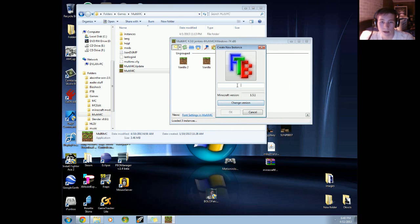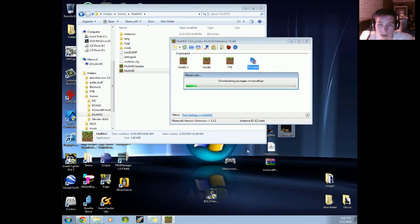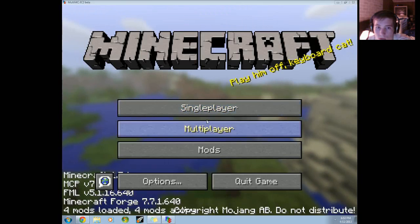Then put an instance name in — I'm going to put ic2beta. You can name it however you want. First thing you're going to want to do, run it. It'll probably take you a few seconds, but my download speed is crap, so it's going to take me a few seconds. There we go.